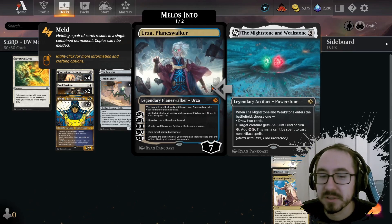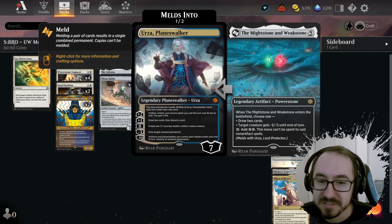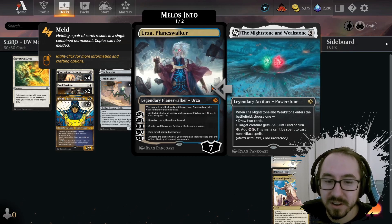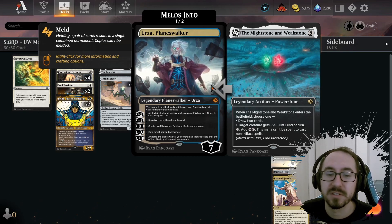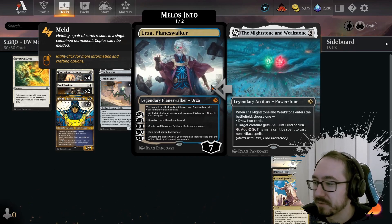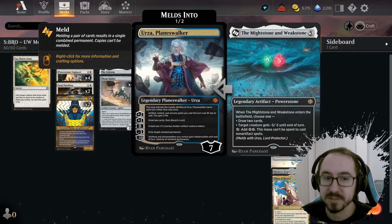The Urza Planeswalker is a super powerful planeswalker that will run away with the game. It has five different abilities and you get to activate two per turn — so you can draw cards, make tokens, destroy something. It's just really, really good. If you can get this Urza Planeswalker, you pretty much should always win the game after that.